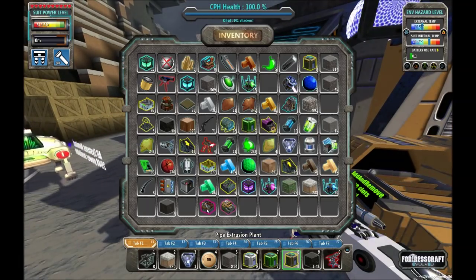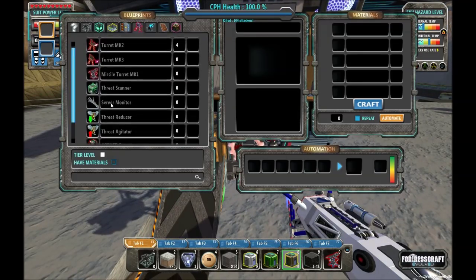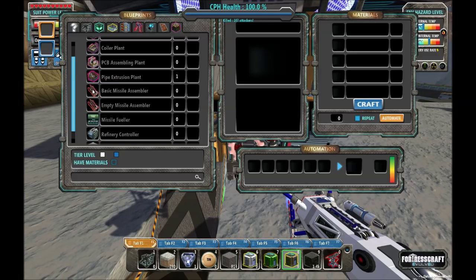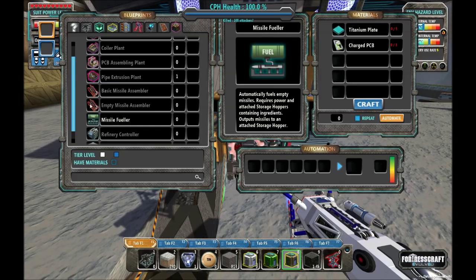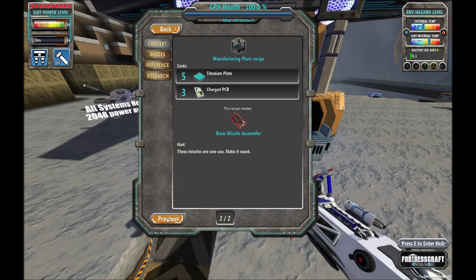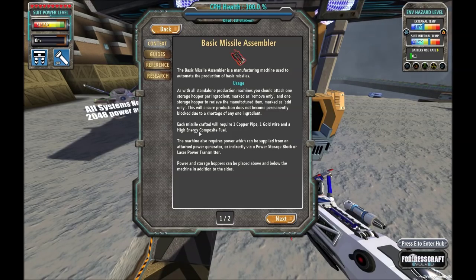Now what I want to make is a missile setup. There are a couple of approaches we can take to making missiles. We made the missile launcher, but now we have to make the missiles themselves. To do that, we're going to either need a basic missile assembler, or we're going to need an empty missile assembler and a missile fueler. Missiles require three components: gold wires, copper tubes, and high-energy fuel — that's the fuel we've been pumping into our generators. Each one requires one copper pipe, one gold wire, and one high-energy composite fuel. Those three combined make a missile.